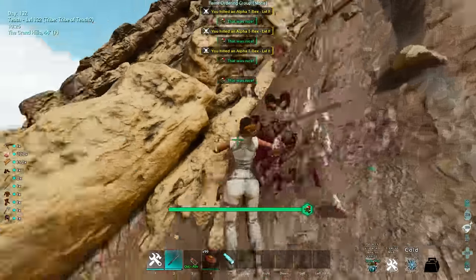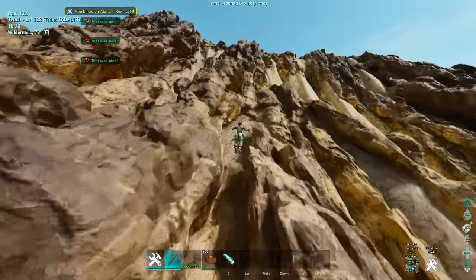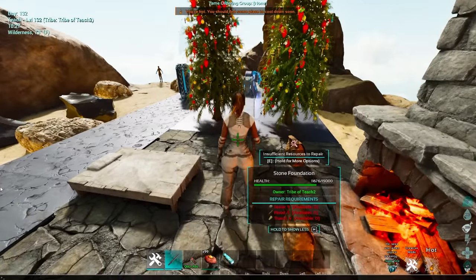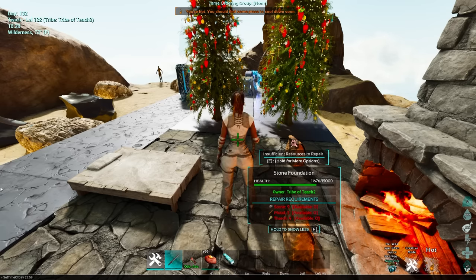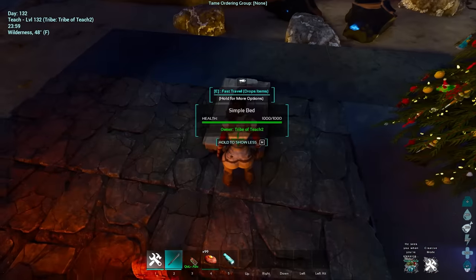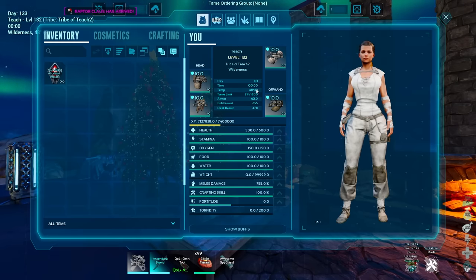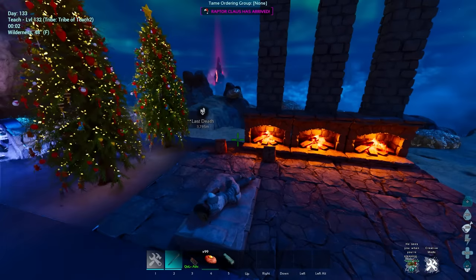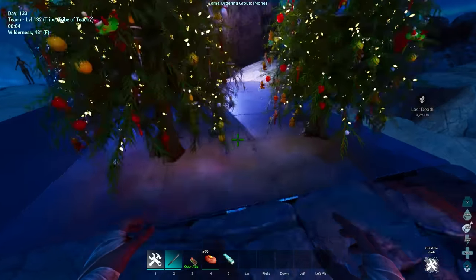I'll go ahead and show you in a second as soon as I hit super nice, which I just hit. Let's go ahead and drop all my stuff I just picked up. So we've just hit super nice. I'm going to go ahead and set the time of day to 2359. Then let's go ahead and lay on the bed. If you didn't know this already, Santa Claus at approximately 05 is going to drop you a cryopod inside of your Christmas tree as long as you're nearby it. I've always laid down, so I haven't risked it. There goes the cryopod.